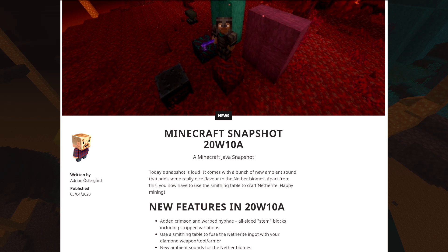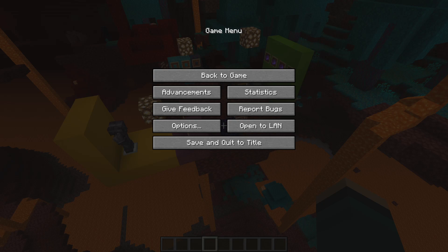New features in 20w10a include: added crimson and warped hyphae, all-sided stem blocks including stripped versions; using the smithing table to fuse netherite ingots with your diamond weapons, tools, and armor — and you get to keep your enchantments; and new ambient sounds for the nether biomes.